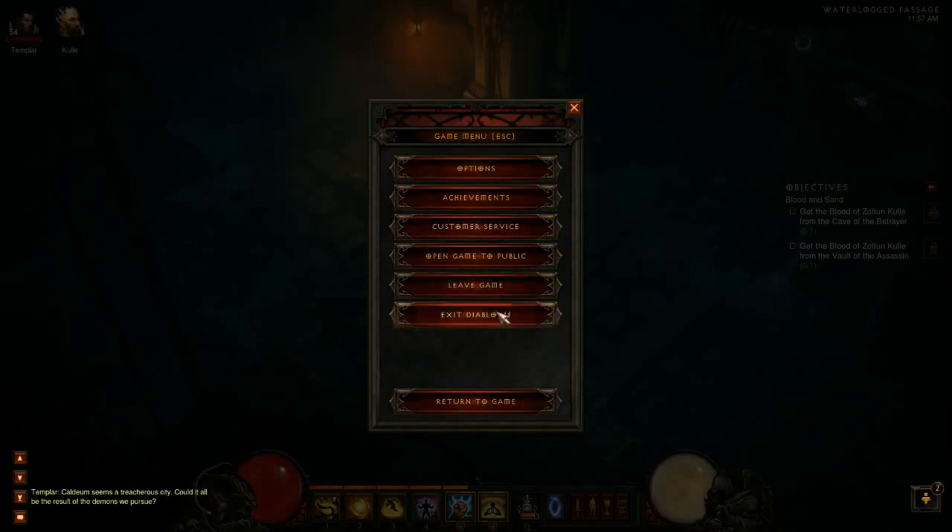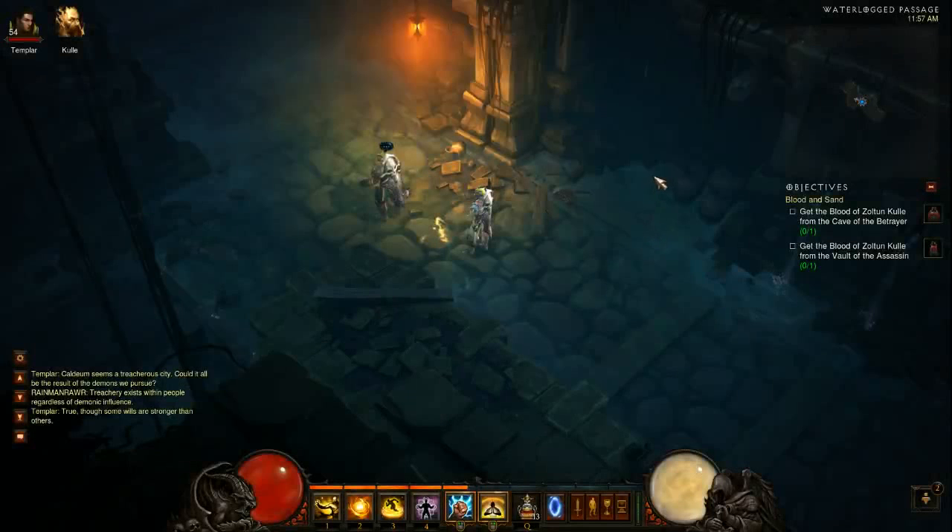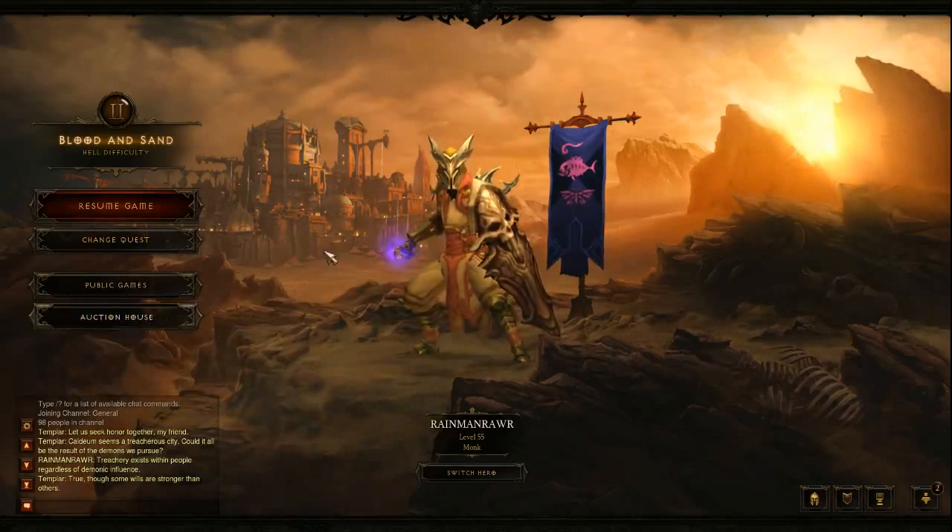Basically the way I did it was right off the auction house. I have a bunch of gear — you can get armor, you can get gloves — let's check it out.